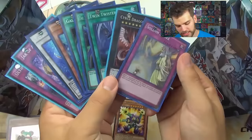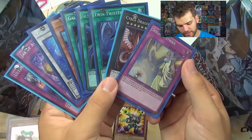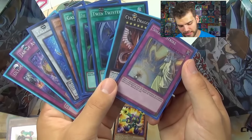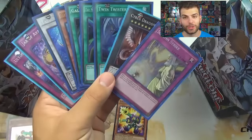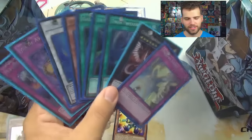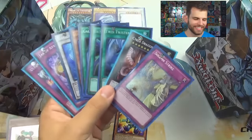In case you guys don't know what Solemn Strike does: when a monster or monsters would be special summoned, or a monster effect is activated, pay 1500 life points — negate the summon or activation and destroy that card. Crazy, crazy. You wonder why Konami didn't limit it — it's because they're coming out with it in the mega tin.